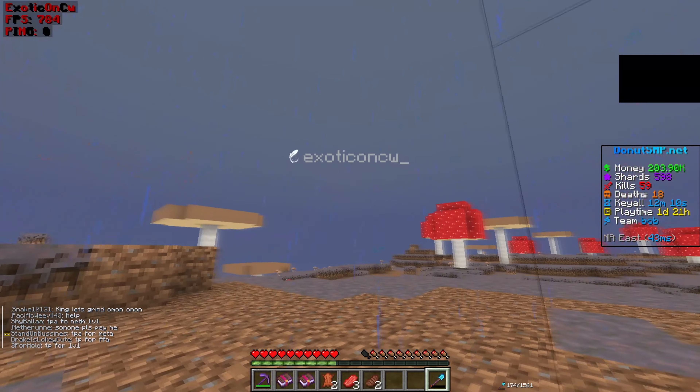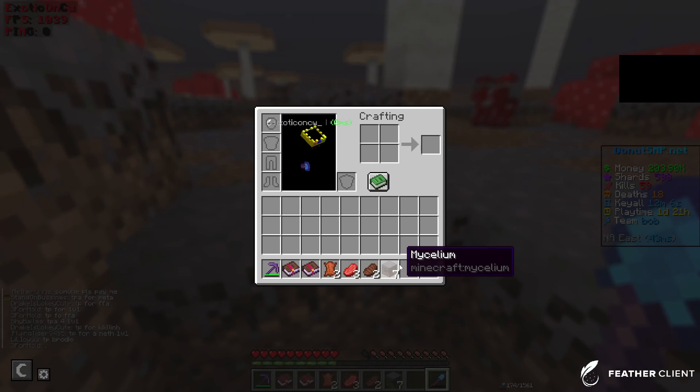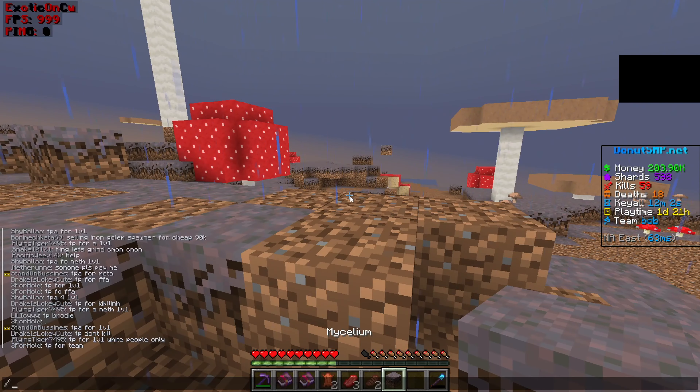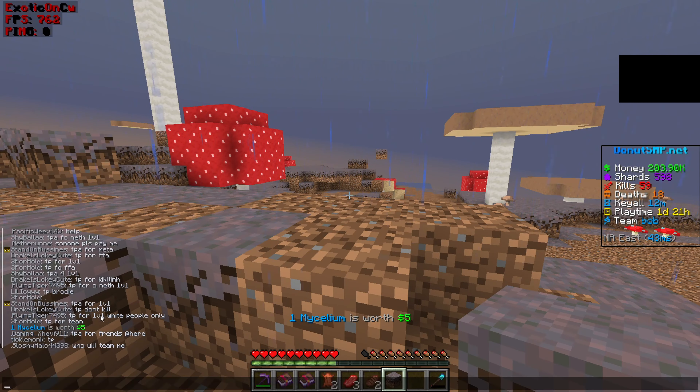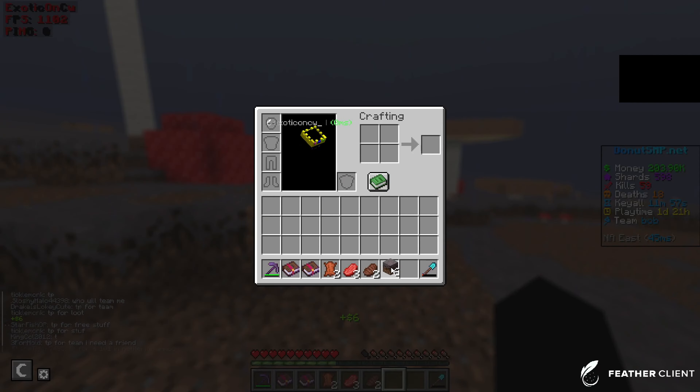The first really good money-making method is selling mycelium, which can be found in mushroom biomes. One of these sells for $5, and if you have a boost like me, it sells for $6.